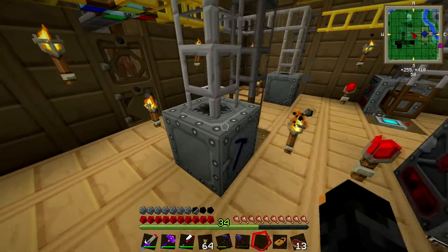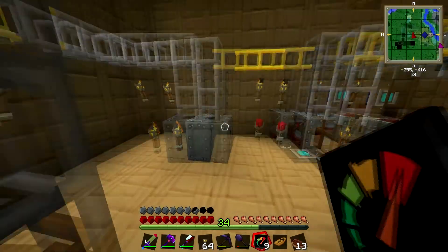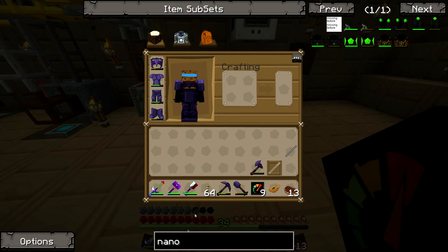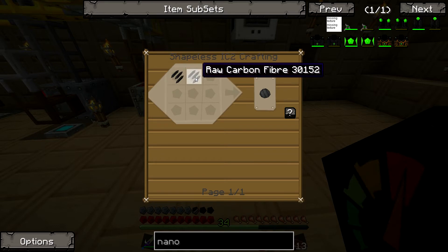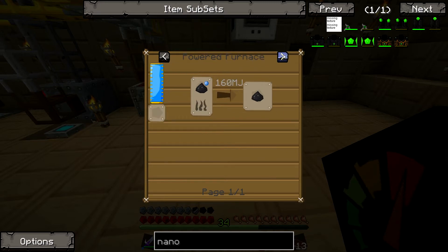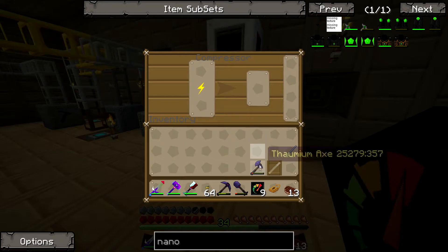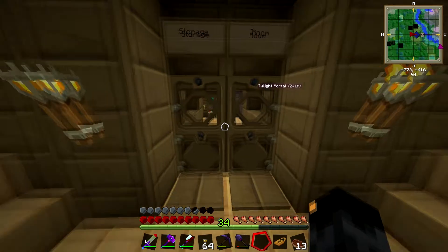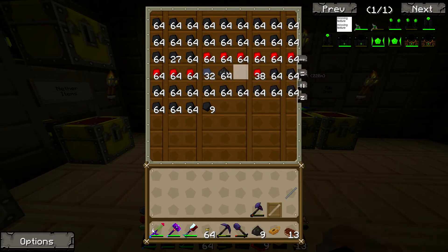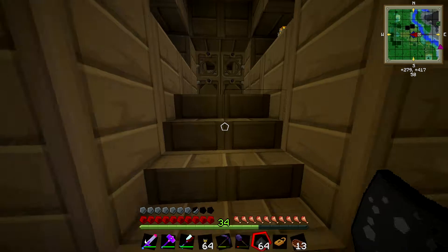We're going to make some armor - let's get these things out so we can speed up production. I'm making nanosuit armor, so carbon, which means I need heaps of coal dust. How do you make coal dust? Macerate coal. I think I have a whole bunch anyway, but the compressor is what's going to be needed the most. We're going to make this thing. I wonder if I can use charcoal. There's coal dust.